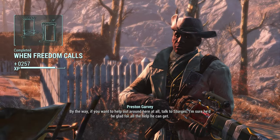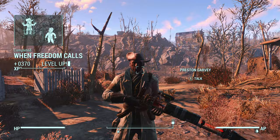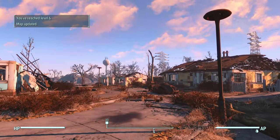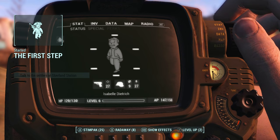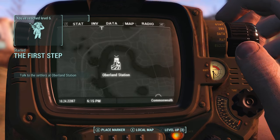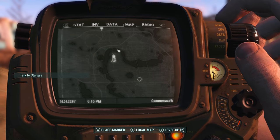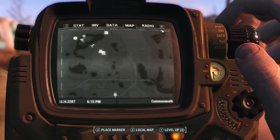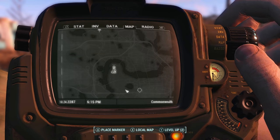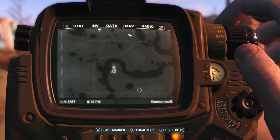By the way, if you want to help out around here at all, talk to Sturgeon. And when you look at that, I'll level up. Oberland Station — whenever I play this game without any mods, it's always 10 Pines Bluff over here somewhere. But ever since I've had some settlements, it's always been Oberland Station. And I don't know why.